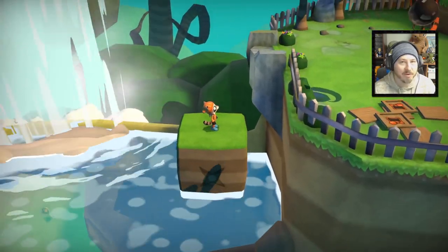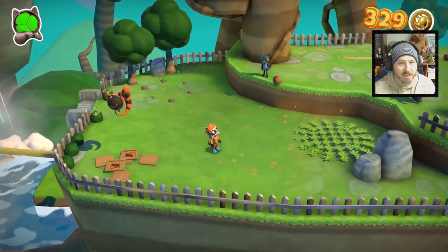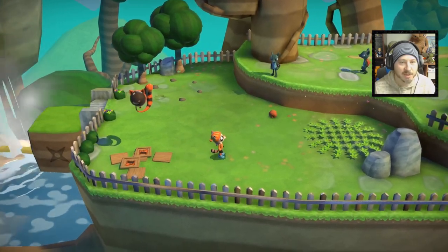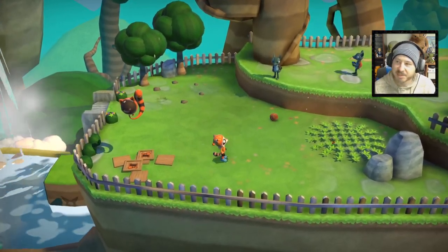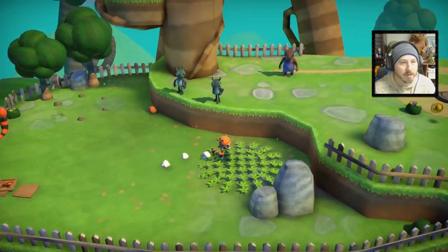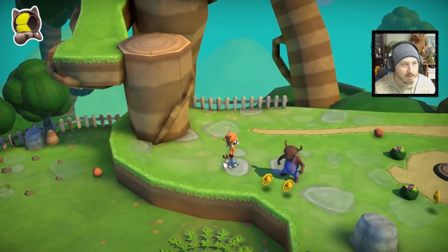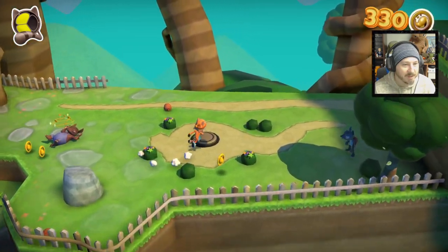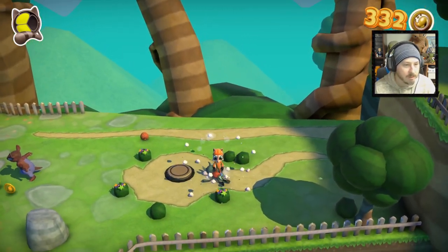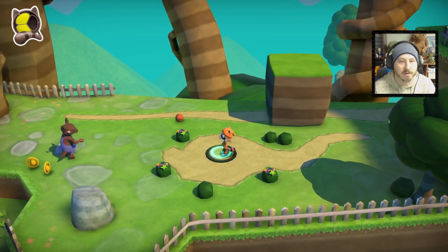Let's talk about the combat real quick. I'm a bit fuzzy on it because it feels like Raku should have some sort of attack while he's just standing here. But as far as I can tell his only attack is a butt stomp and that's it. So these guys you see here, you can only take them out with butt stomps. Kind of strange in my opinion and kind of a weird way to go about it.